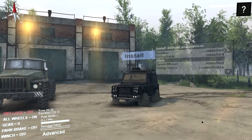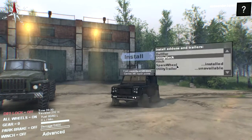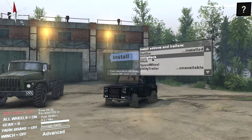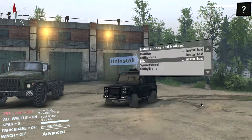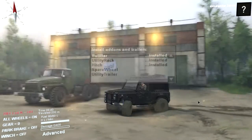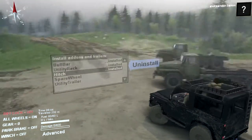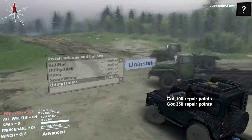Now when we are at the garage, I've already installed everything, but I can uninstall all of these so you can see what it is. We have a Bulbar - unique, definitely maybe. We need utility and hitch. The Bulbar gives us inside and everything else. Then we have a hitch that I installed. You can have a spare reel at the back, but I definitely need it. And a trailer.